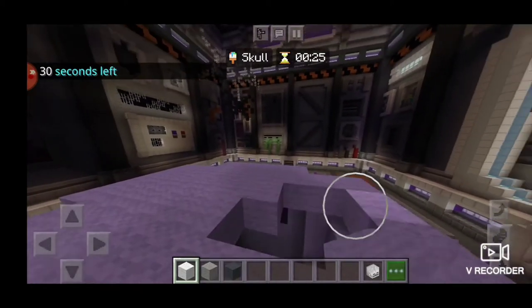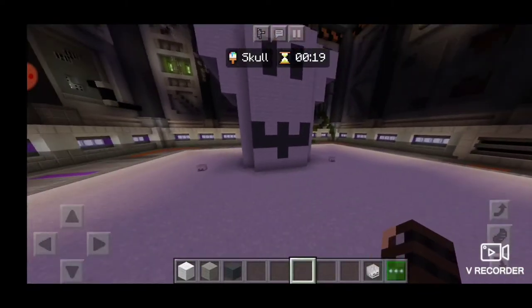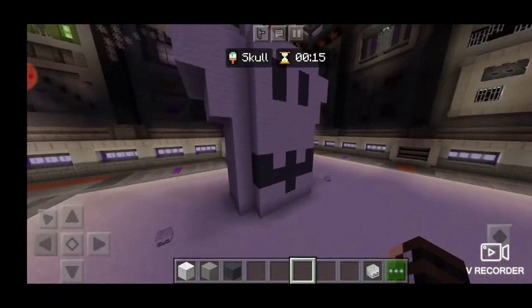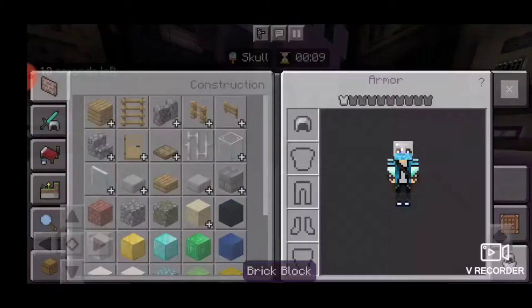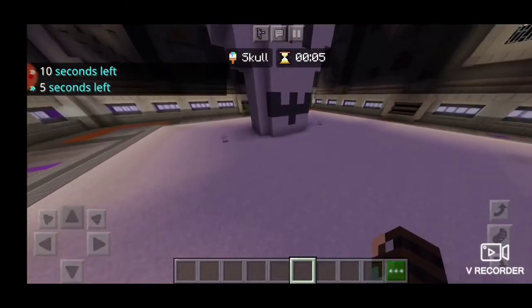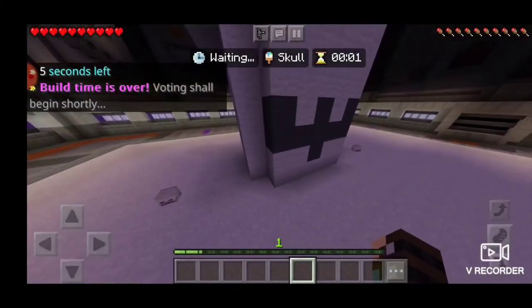That is human anatomy, people — we work on the fly. Boom, yep, this is my very derpy skull. I have an iron helmet. Boom. Just skulls — can I get any more skulls? Nope, can't. Build time's over.